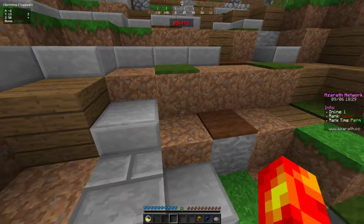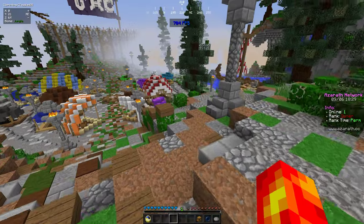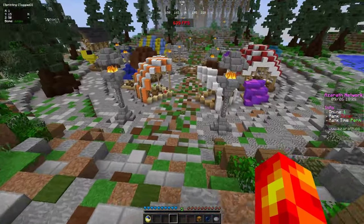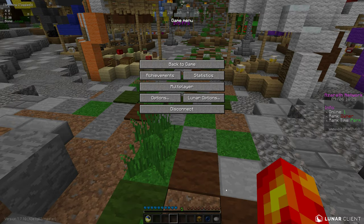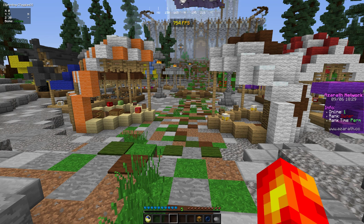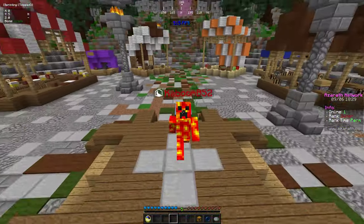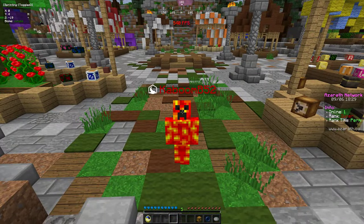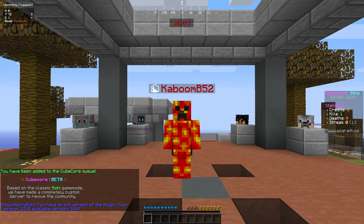If you're interested in joining the Discord, that will be in the description too — I believe it's discord.azeroth.cc. Also, ignore the icon here — this is from before the name changed back to Azeroth, so it'll still be there. We haven't changed the icon on the server list yet, but we're still in progress with that. If you guys are interested in playing, go ahead and join QCorp, and that's pretty much it.